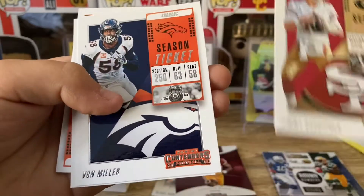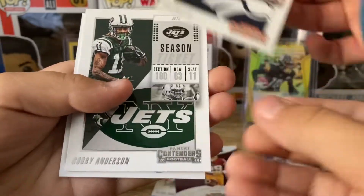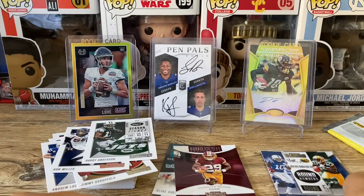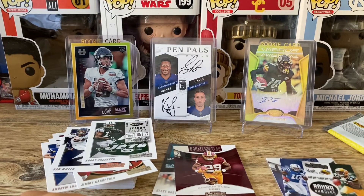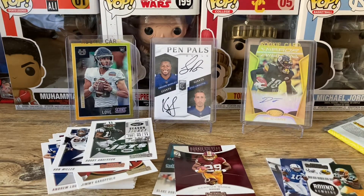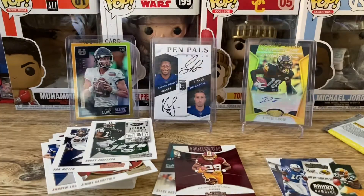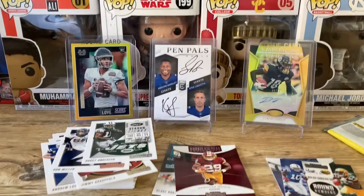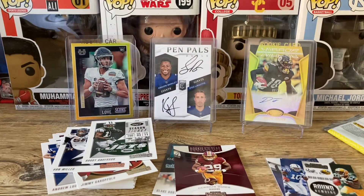Jimmy Garoppolo — oh fire patch! Von Miller — fire patch! Oh my gosh, Anthony Miller — that's a Bear though. Wrong sleeves. Looking back, the Saquon rookie is maybe $10, and the Valdez Stanley rookie roundup thingy — I'll be generous and give you top thunder.